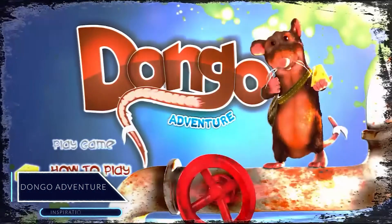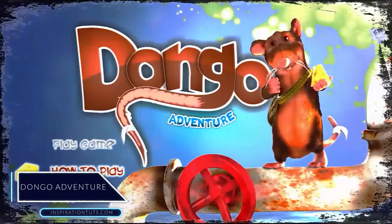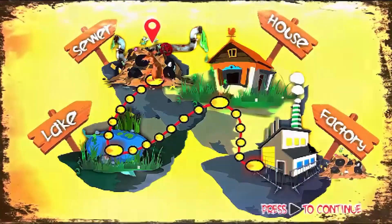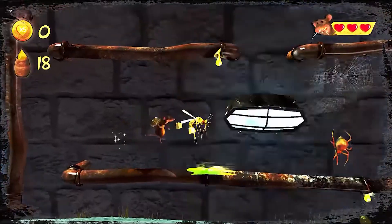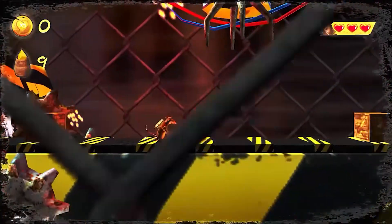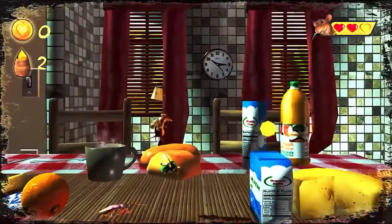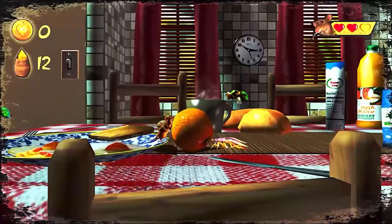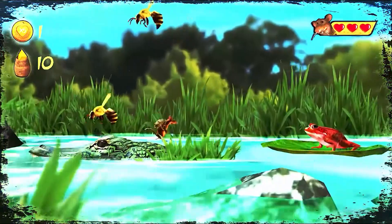Dango Adventure is a 3D platform style game released on December 6th, 2018, developed by Cubite Interactive. It is a platform, indie, puzzle, shooter, casual and adventure game. The main character Dango is a mouse who ventures in different places like sewers, factories, houses, lakes and so on, and faces many enemies along the way like cockroaches, electric wires, mosquitoes, frogs, spiders, etc. The game can be played on Nintendo Switch and Microsoft Windows.